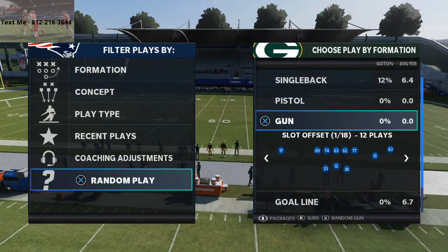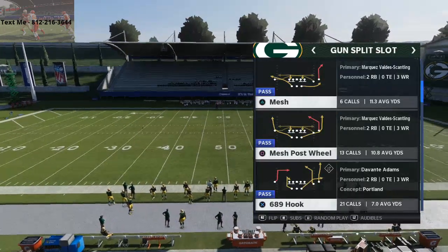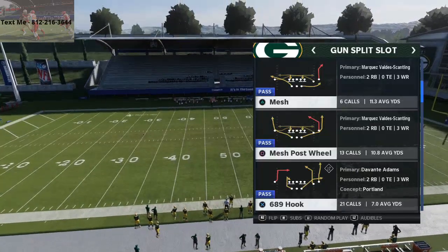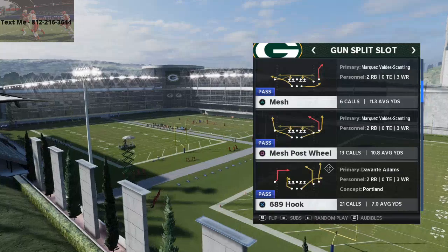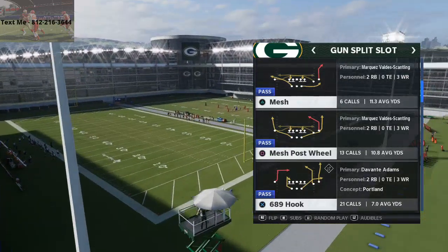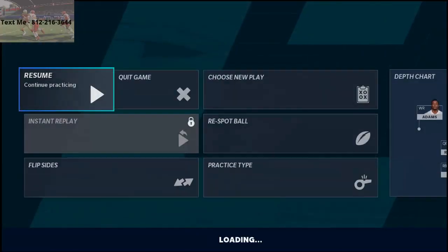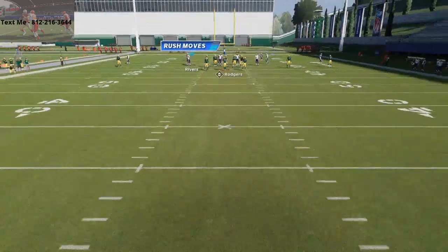All right guys, so Split Slot — we're in the Arizona Cardinals offensive playbook and this quick pass is absolutely insane. This play is 689 hooks, so you've basically got two really solid routes for quick passing. You have a deep dig route. You really don't have to make any adjustments to this concept — it's literally going to beat pretty much every defense in the game stock. This is in the Arizona Cardinals playbook in the Split formation.